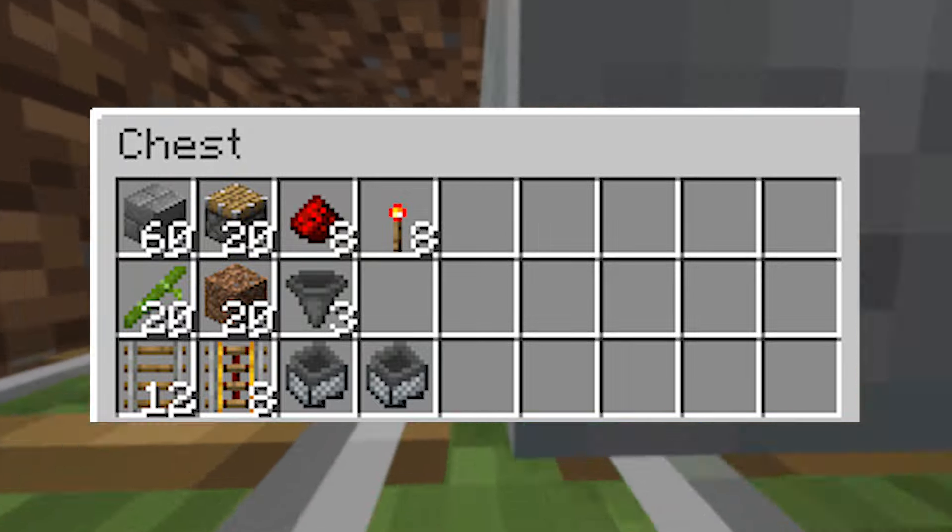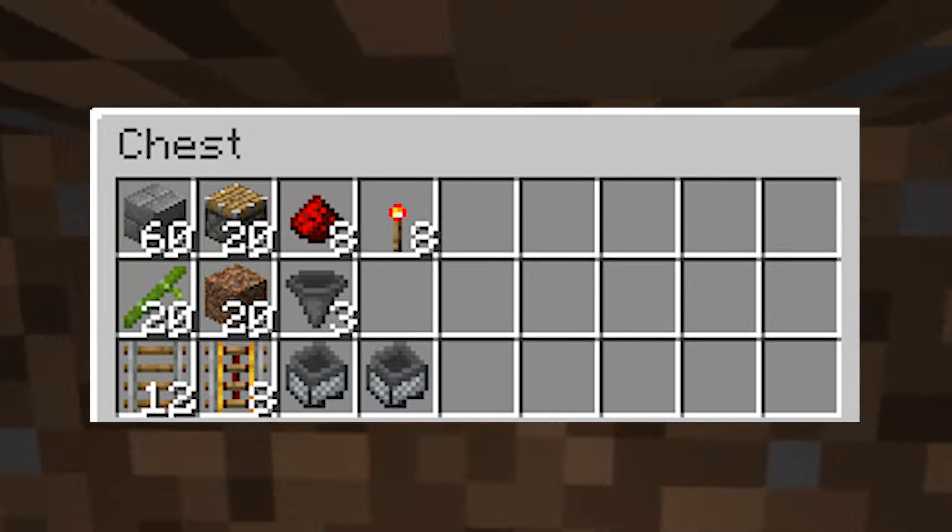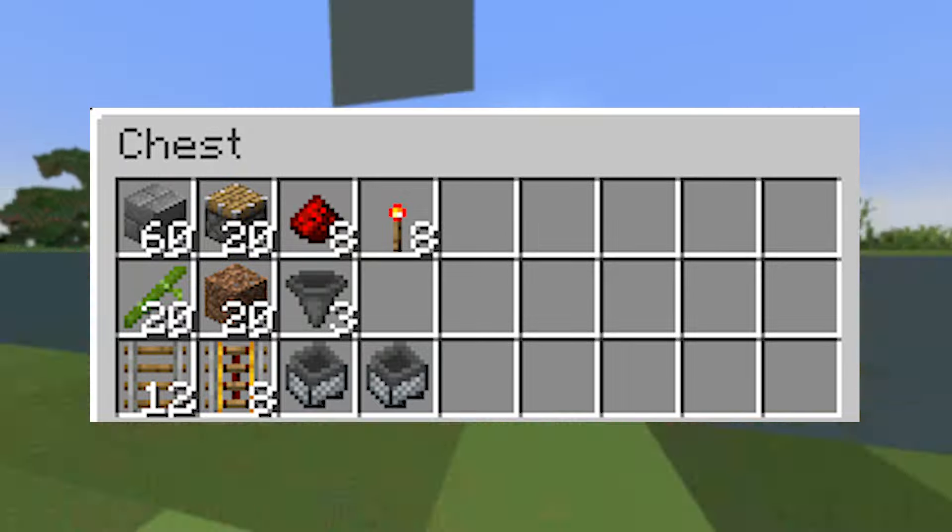This is one of the best and most efficient bamboo farms you can build for the Minecraft 1.21 update, and it uses no observers. Here are all the materials you are going to need for this build. You can also replace the bamboo with sugarcane if you want to farm some sugarcane as well.